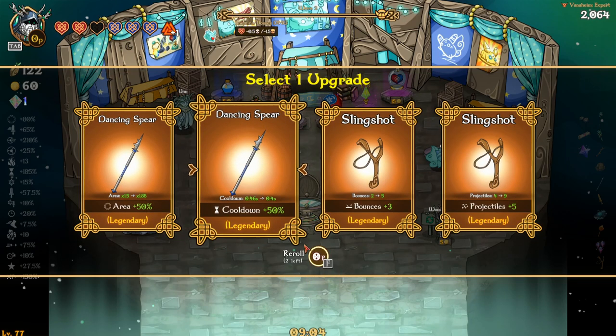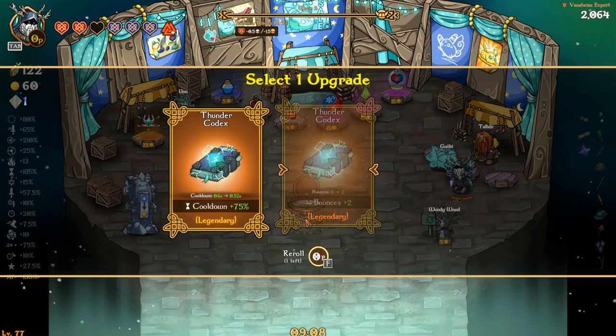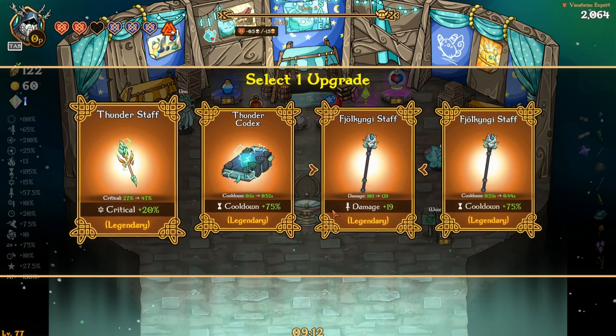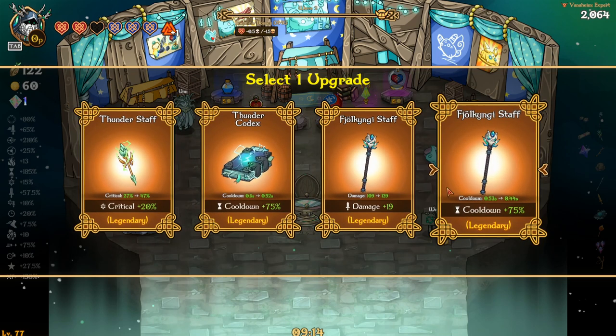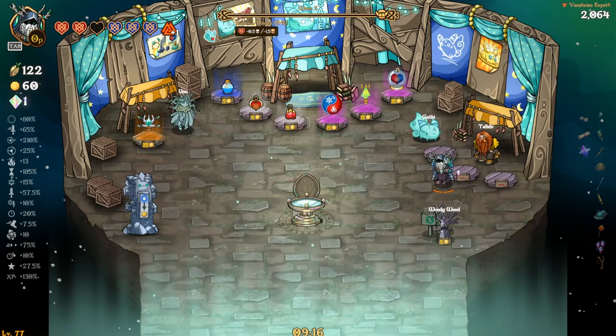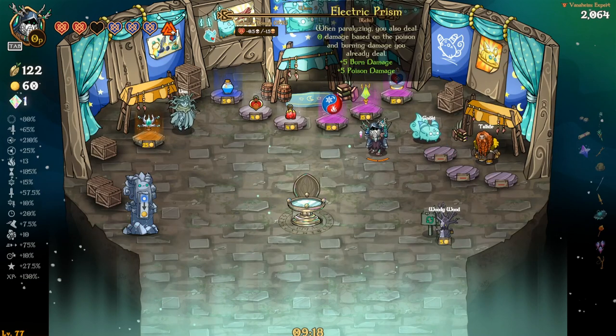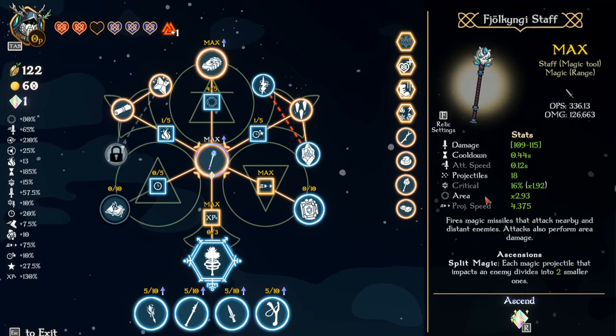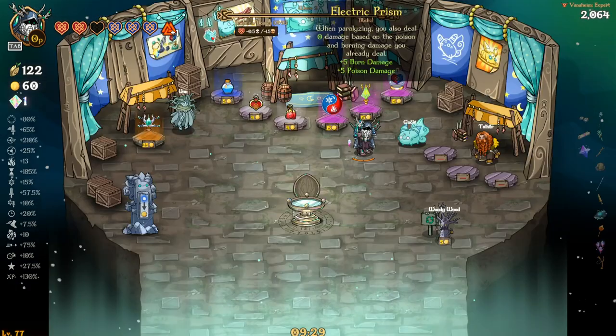Oh, my knee's killing me — I went to step down my stairs and missed the bottom step because I was walking in the dark. I think I overextended my knee because it freaking hurts a lot. Anyway — burn damage, poison damage — we paralyze, burn and freeze. No, we just paralyzed, man — it's gonna be useless.